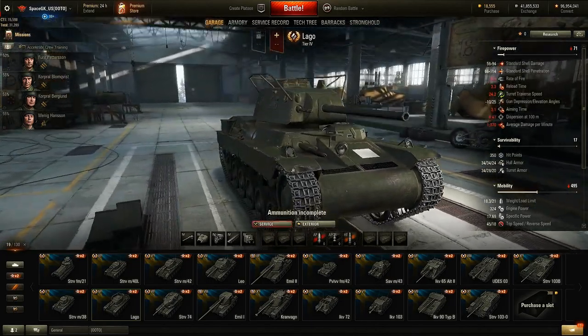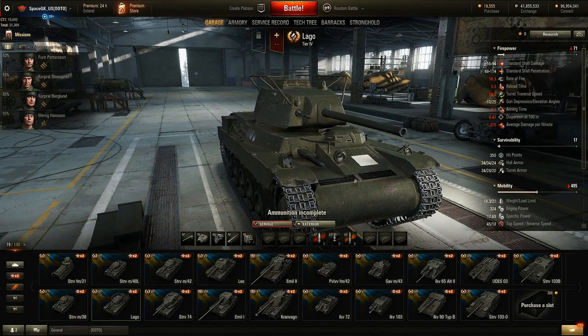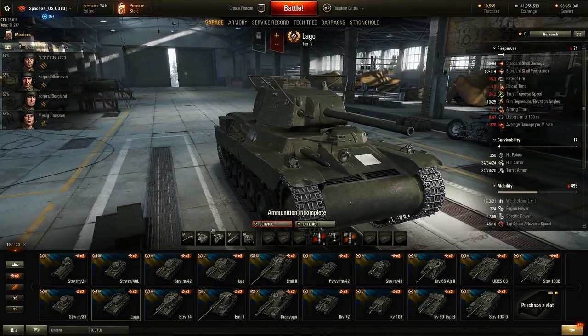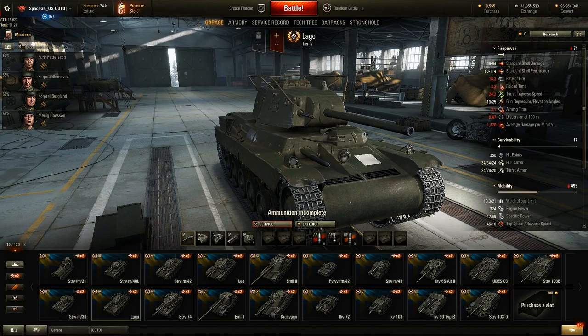So here we go - the Lago. Hopefully I'm pronouncing these names right; some of them are ridiculous, so I'm just going to pronounce the letters. The tier 4 is down a little bit of armor - the tier 3 actually had more armor than this. Looking at the gun, the top gun only does 75 damage but has a very high rate of fire. You're not going to want to trade shot for shot, but if you can get behind your enemy, you might be able to unload several shots into him before he even realizes what's going on.